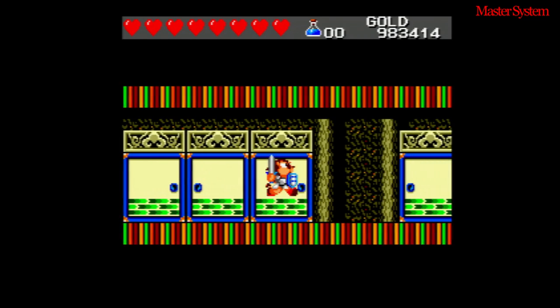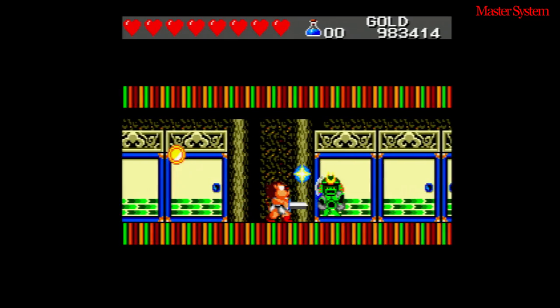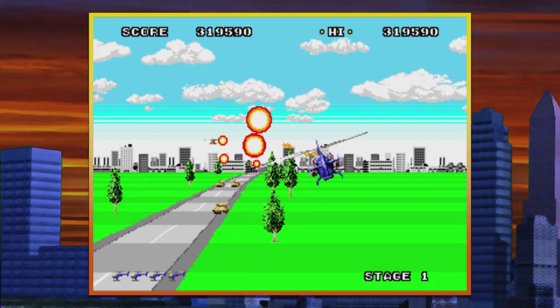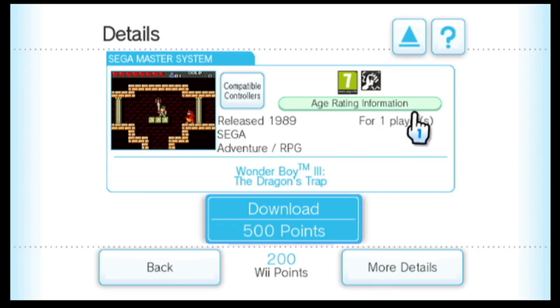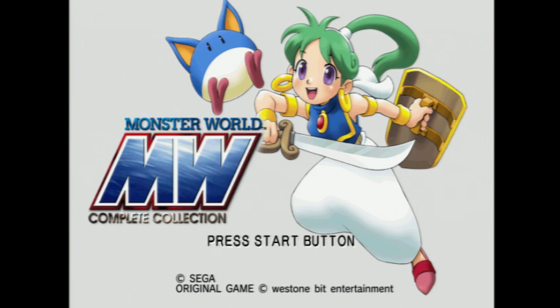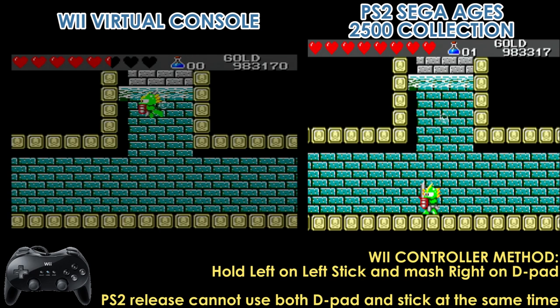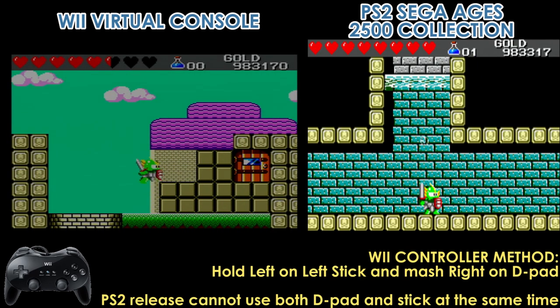The physical Master System cartridge was never released in Japan because the system had tough competition against Nintendo's Famicom, and Sega of Japan was focusing on the newly released Mega Drive. The original version had two re-releases: Wii's Virtual Console and PlayStation 2's Sega Ages 2500 Collection Vol. 29. Both support FM audio, but the Wii Virtual Console version is better for speedrunning, while the PlayStation 2 re-release supports better video quality.